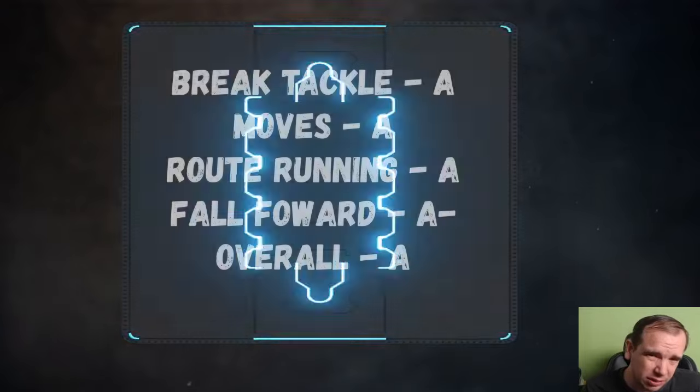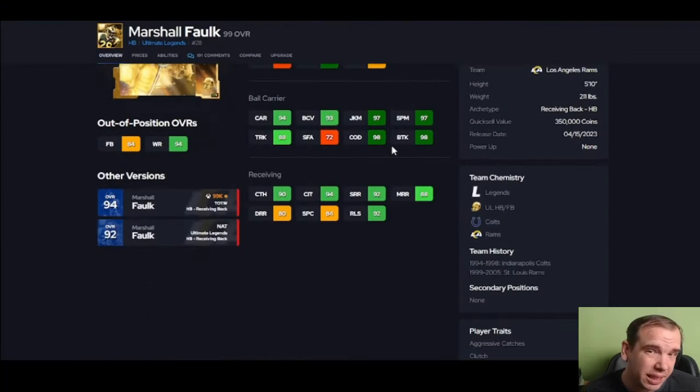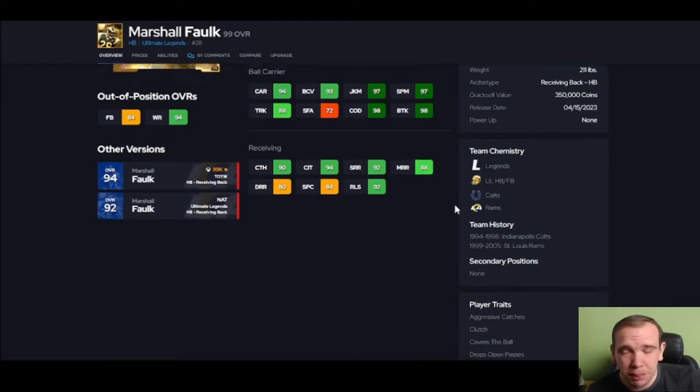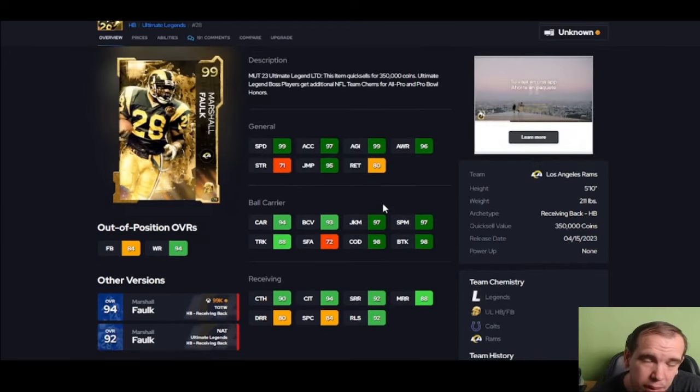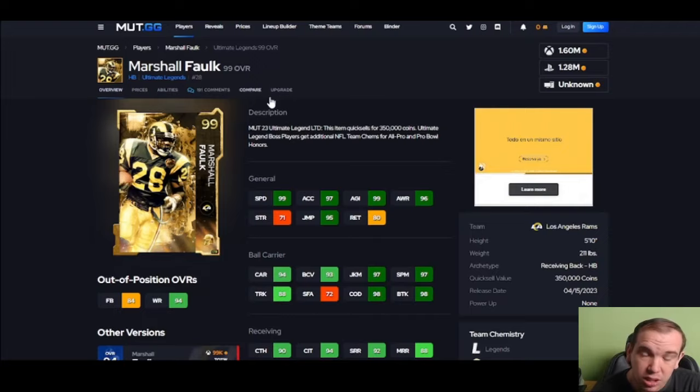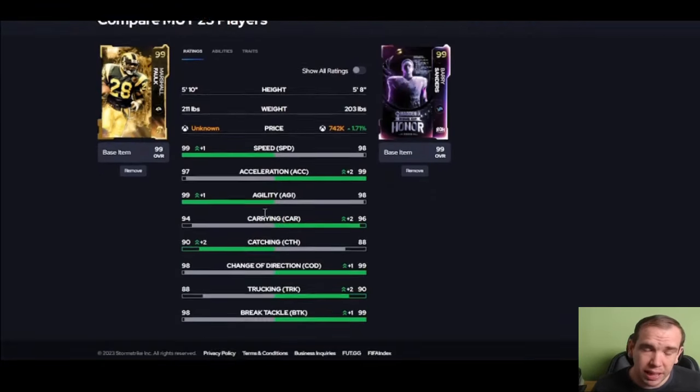I don't want to compare him to like a Flash because the X factor is overwhelming. However, comparing him to like a Barry Sanders — I like Falk better. He runs better routes, more consistent catching the ball in traffic, and you can truck with him better than Barry Sanders. So I will pick Falk over Sanders for sure.